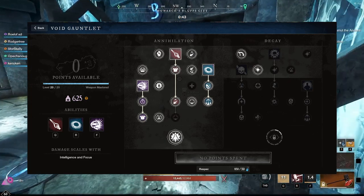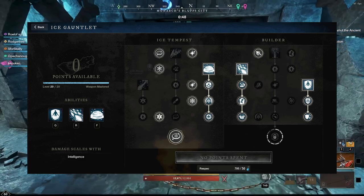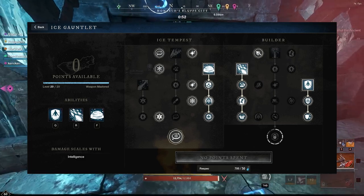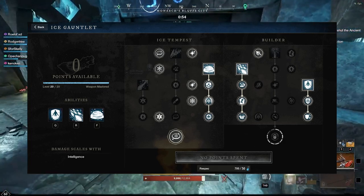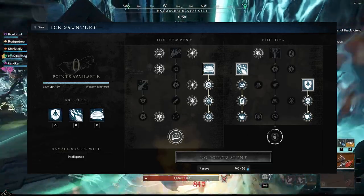Void Gauntlet is going to be our first build — Void Gauntlet and Ice Gauntlet. We're going to take Void Blade, Petrifying Scream, and Oblivion on the Void Gauntlet. And then on the Ice Gauntlet, we're going to take Entomb, Ice Shower, and Ice Storm. This is going to give us a ton of viability when it comes to damage, as well as sustain and survivability altogether.